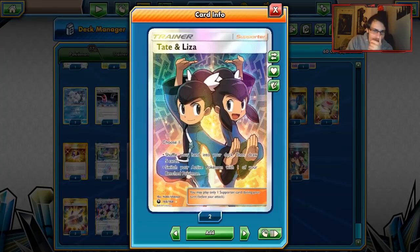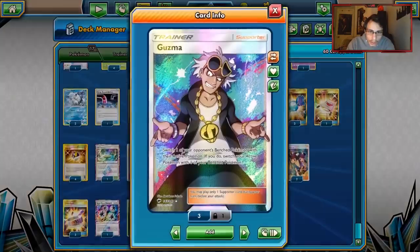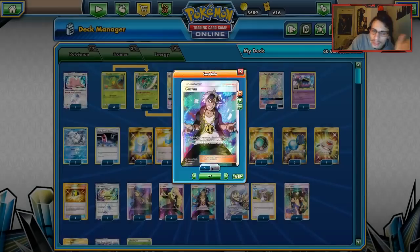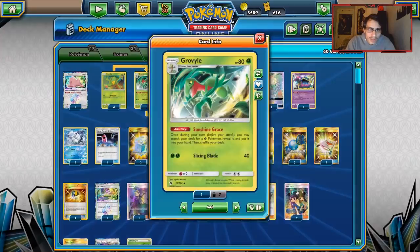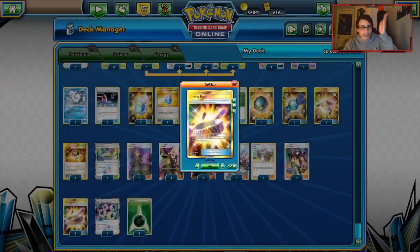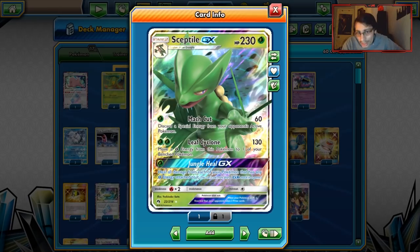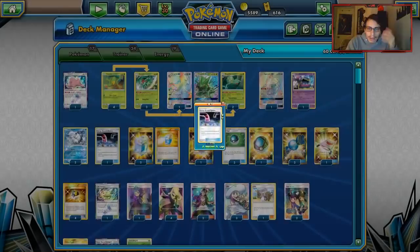I'm playing two Tate & Liza just for the switch effect, which is very important with Alolan Muk in play. Four Lillie for draw, four Cynthia for draw. Only two Guzmas — three might be better but I couldn't find room. One Acerola, another great healing card with Sceptile. Three Choice Bands are very important for Sceptile to hit better numbers. One Super Boost Energy lets you do Leaf Cyclone for one energy when you have multiple Sceptiles — great with Max Potion. And eight Grass Energies.